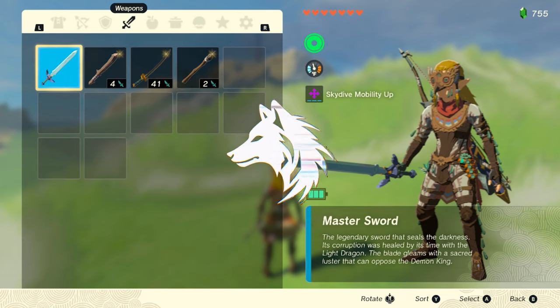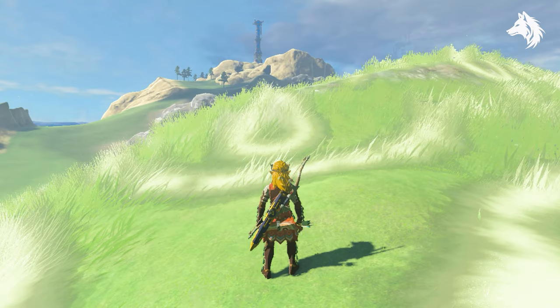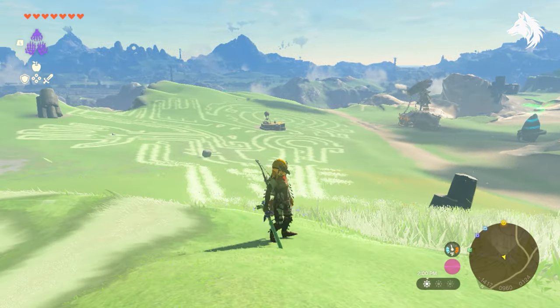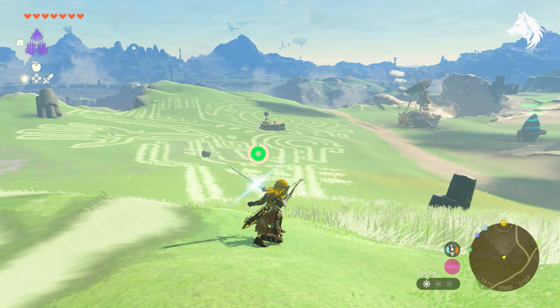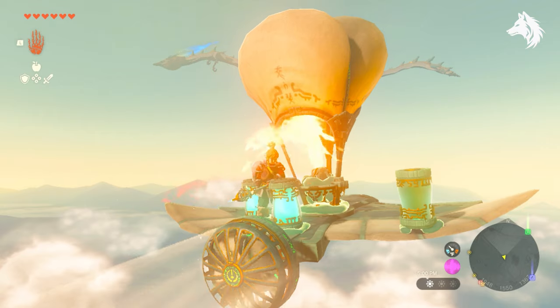In this video I will show you how to get one of the most important items in Legend of Zelda: the Master Sword. The most iconic weapon in the game and the only unbreakable weapon in the game, although you can't use it permanently as it does need to recharge every once in a while, which takes 10 minutes. Hi guys, Luna here and welcome back to another Legend of Zelda Tears of the Kingdom guide.